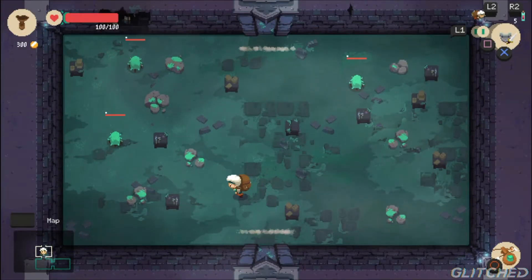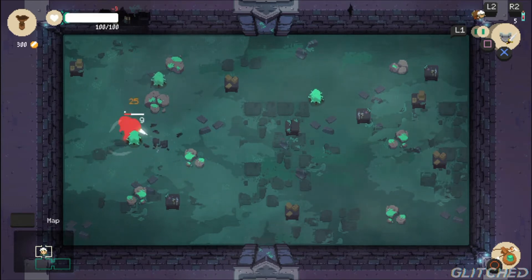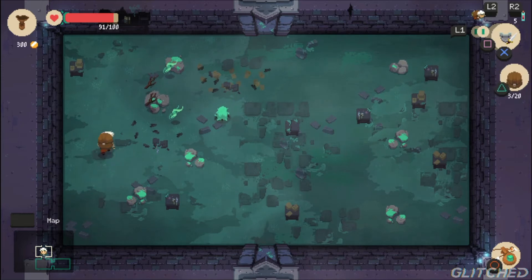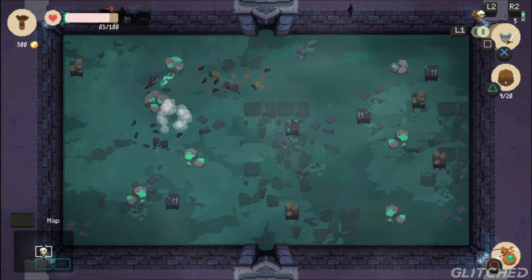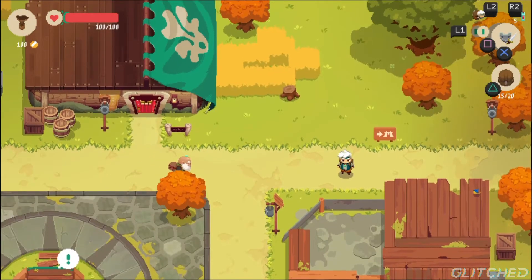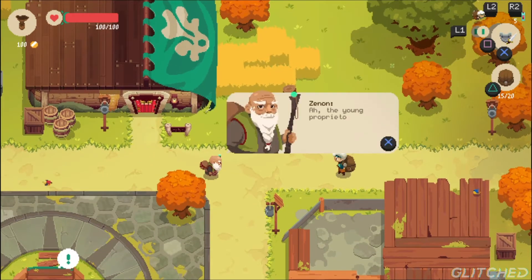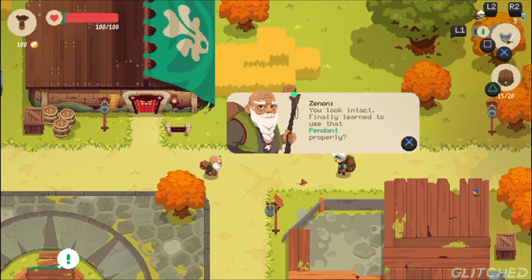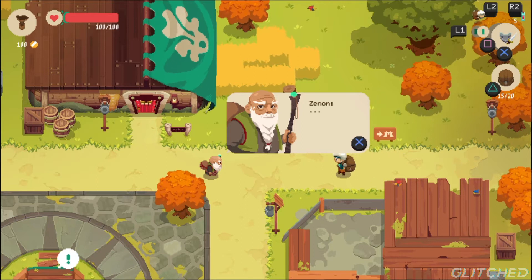The game does a very wonderful job at introducing the player to the basics of combat and movements, starting out nice and easy and progressing to more difficult enemies and room layouts. Along with the tutorial, an old man by the name of Xenon serves as a mentor to Will and helps him grasp the basics of shopkeeping, which includes setting prices for loot you find, knowing how to tell if the price is right, and always warning us about the dangers of the dungeons.